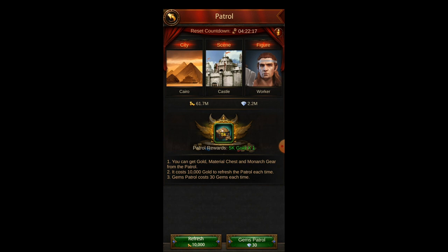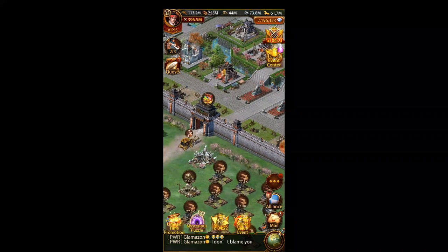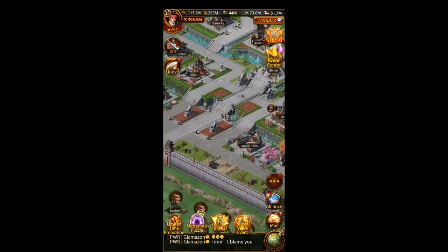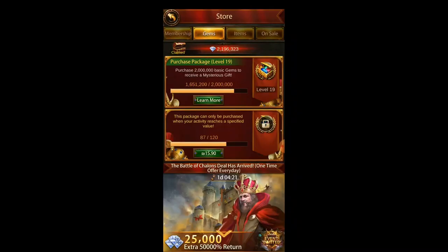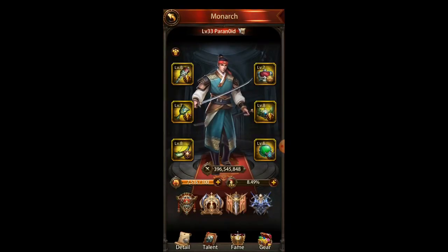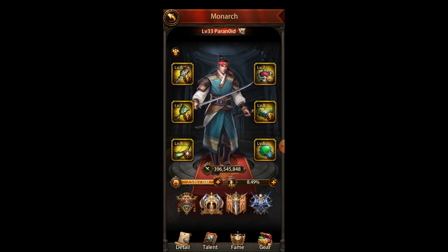Like I said, players that play a long time get impatient and just go to the shop and buy thousands of Monarch gear for ranged troop attack or ground troop HP. That's pretty much it for Monarch gear — there's not too much to know. Just know the cheapest way is from patrol, and you can get a discount from the black market. If you need a specific type, go to the shop and buy it directly — it's full price but still worth it. And don't forget to work with presets for PvP.